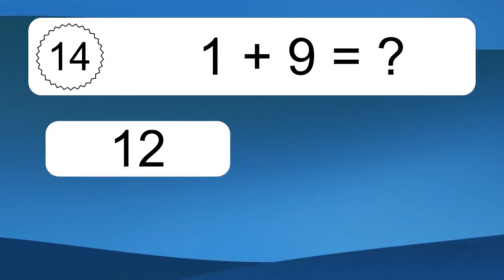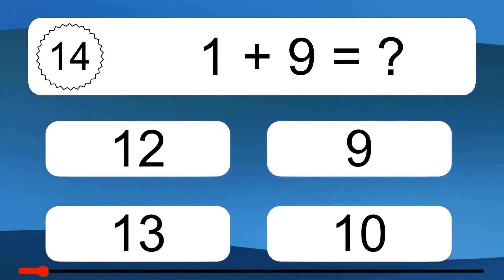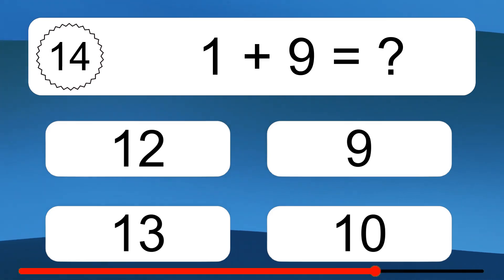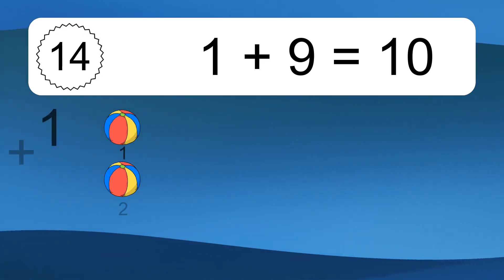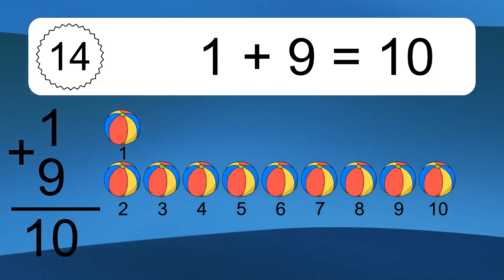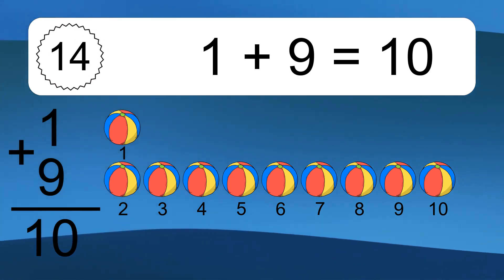1 plus 9 equals what? 1 plus 9 equals 10. Let's count it: 1, 2, 3, 4, 5, 6, 7, 8, 9, 10.